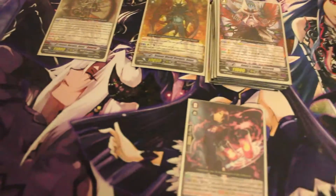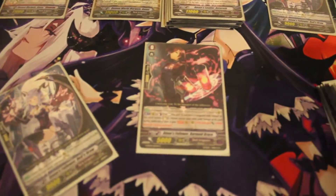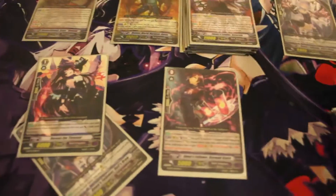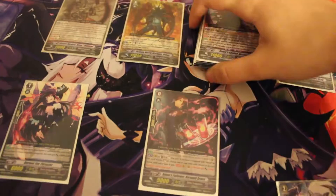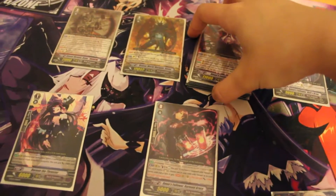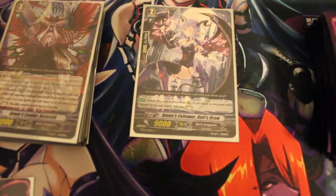He had a grade two here and a grade two in his hand, and Doreen the Thruster down here. Actually, let me correct that — he did not start with 12 cards in soul; he had 12 cards after he was done soul charging everything. To explain it: he first placed down Amon's Follower Hell's Draw.